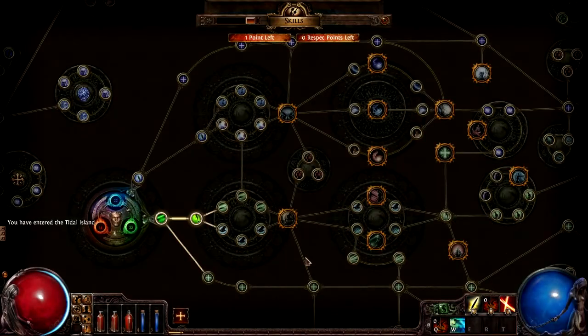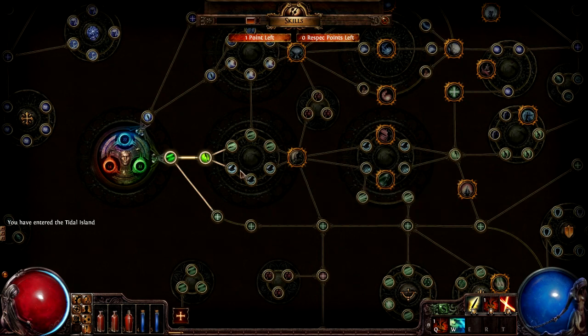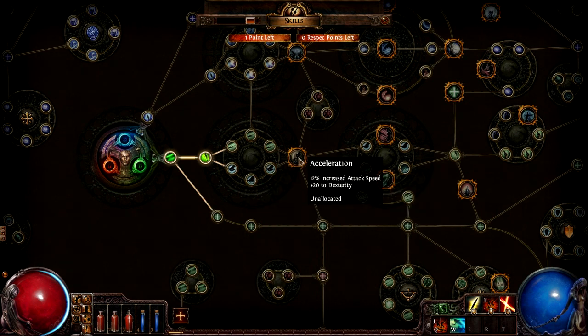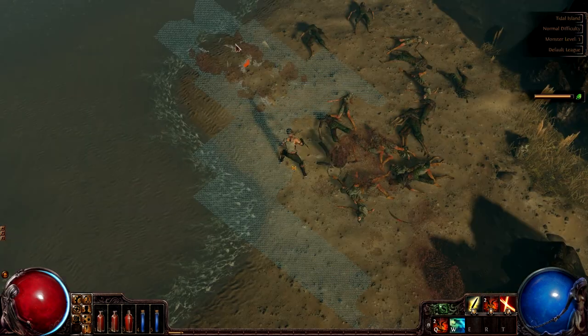We actually have a level up, so let's go ahead and use that for one-handed damage. That's gonna be three of those, that'll be 24%, and then the attack speed which is gonna be awesome. Sweet, let's do that.